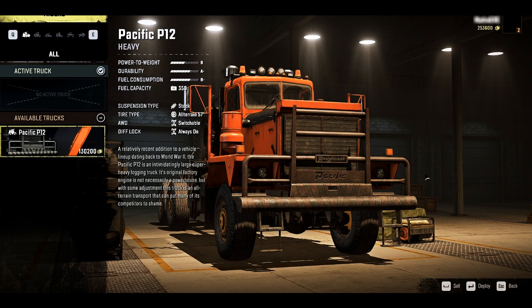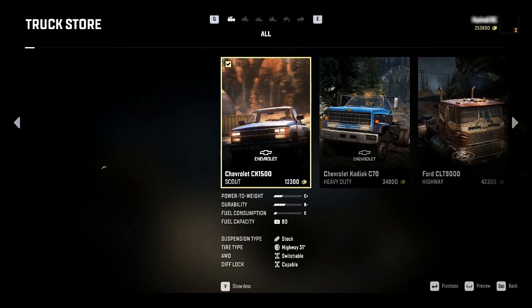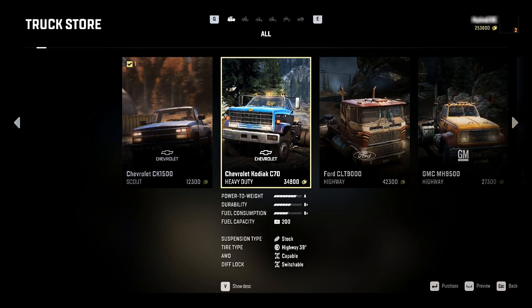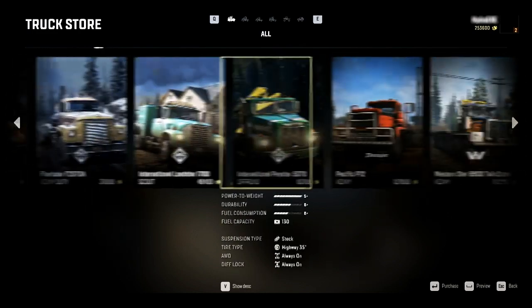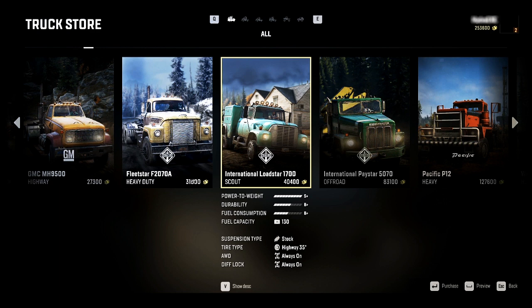To do this duplication glitch, the first thing you'll need to have is a garage. It takes about 15 minutes once you start playing the game before you unlock it, and you're also going to need a vehicle. I am using the Pacific, but this works best with pretty much any expensive vehicle that you can get your hands on. As you can see, this duplication glitch does work — I have $250,000 and I have like 4 hours on this game.